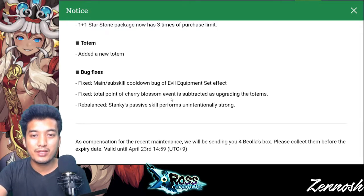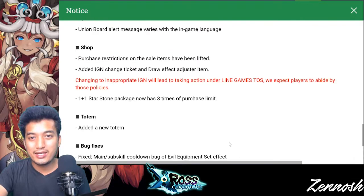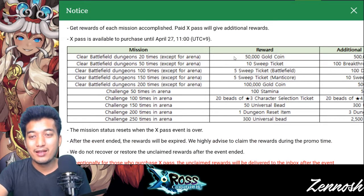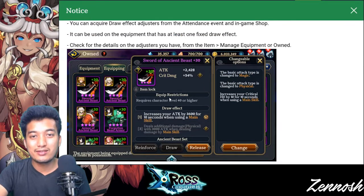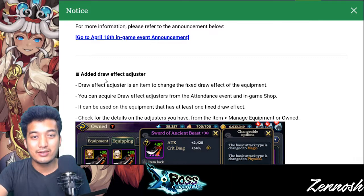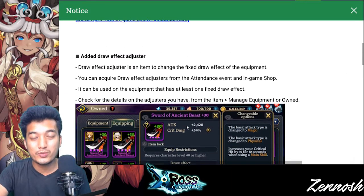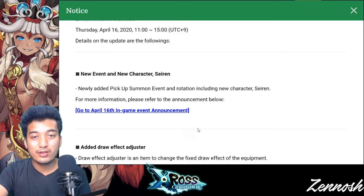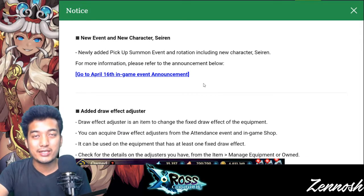Fixed: the total point of the cherry blossom event is subtracted when upgrading totems. Very short and sweet indeed. The best thing I can see here is the draw effect adjuster — which is super duper cool, I really like this one, very great. New unit Siren is there and I will have to come with the next video to make a very good analysis on Siren.